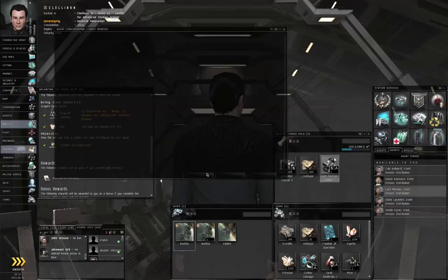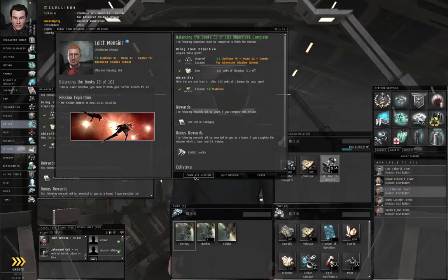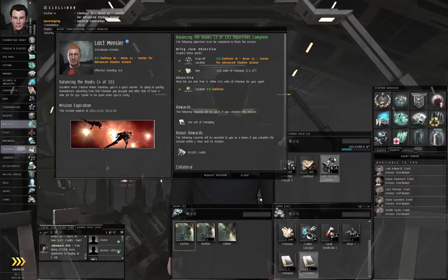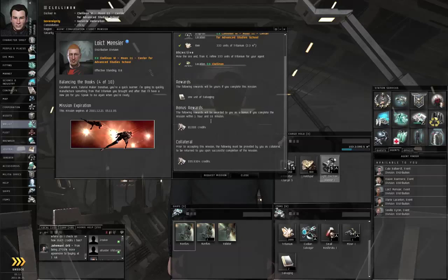Right click the agent, start conversation, complete the mission. You are given an extra copy of the salvaging skill book, which you would not be able to make use of on a single character. In the next episode we will take care of the next step of the business chain. Thank you for watching.